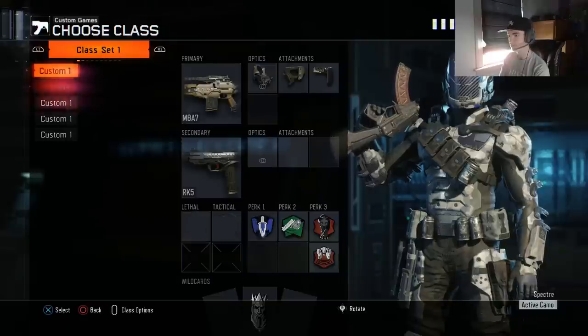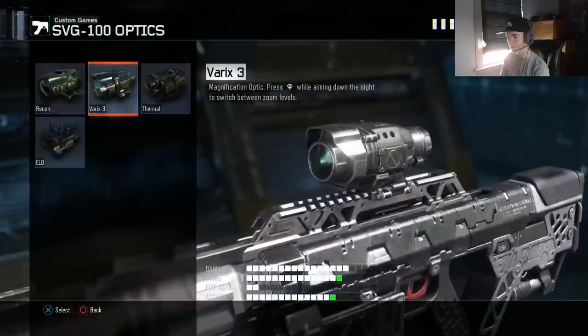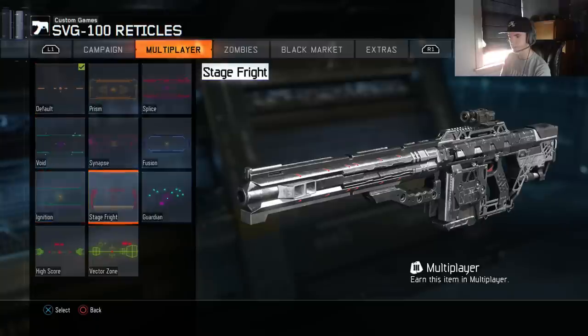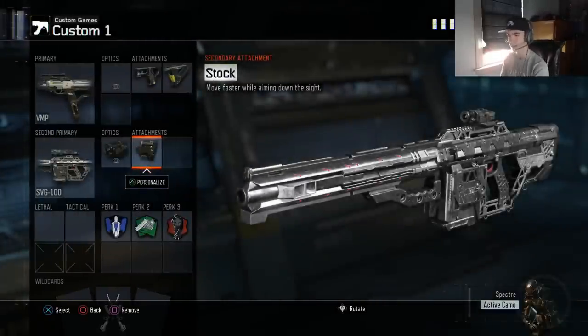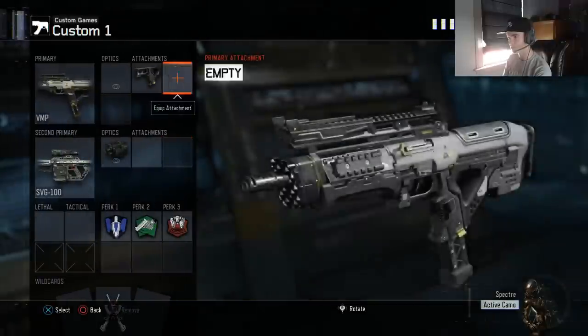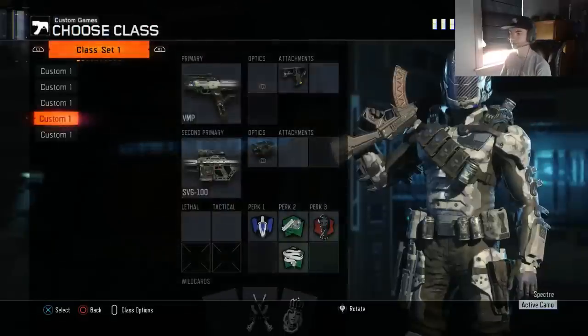For my sniper class: VMP with quick draw only, throw on overkill, and put on the SVG with thermal. I prefer the Stage Fright reticle — a lot of people like Splice or Ignition, but I like Stage Fright. Perks: afterburner, fast hands, blast suppressor. You can do dead silence with a second attachment and put stock on your sniper — I like stock for cornering people or throwing a trophy on back barn on Fringe. Or you can take that second attachment off and run dead silence instead. When I play league matches I'll throw on cold-blooded.